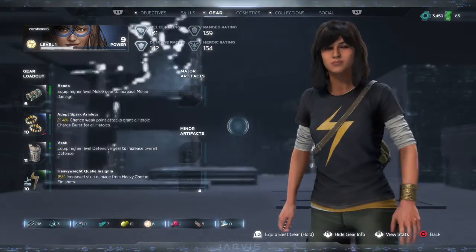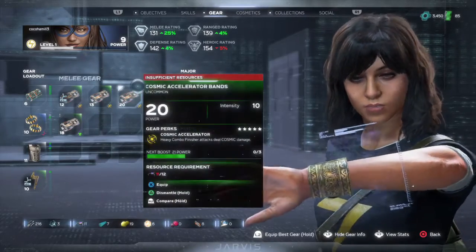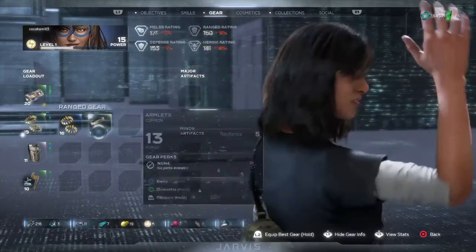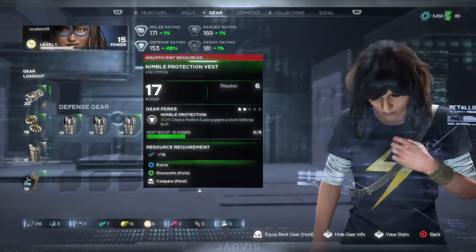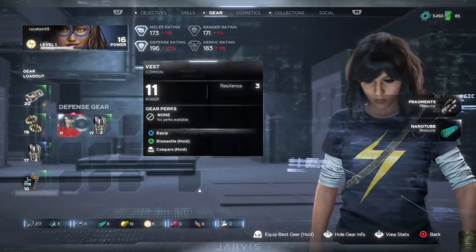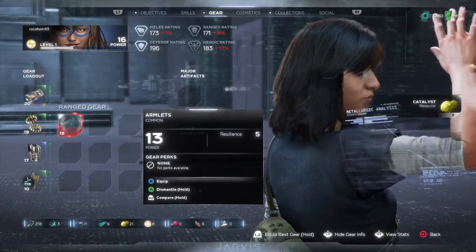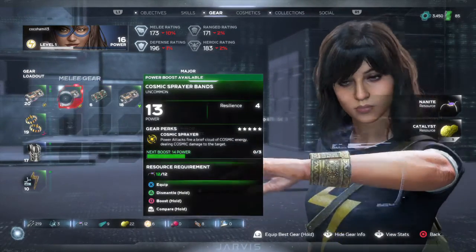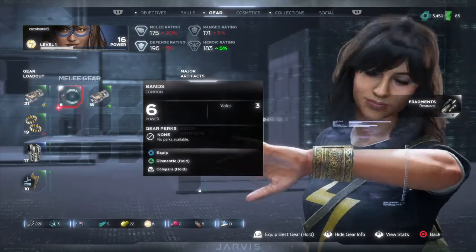First of all we'll upgrade the gear again. Oh level 20! Sweet - level 19. Now rare! I'm going to depower that one, depower that one, depower that one, depower that one, depower that one, depower that one, and that one. Boost that one - level 21!